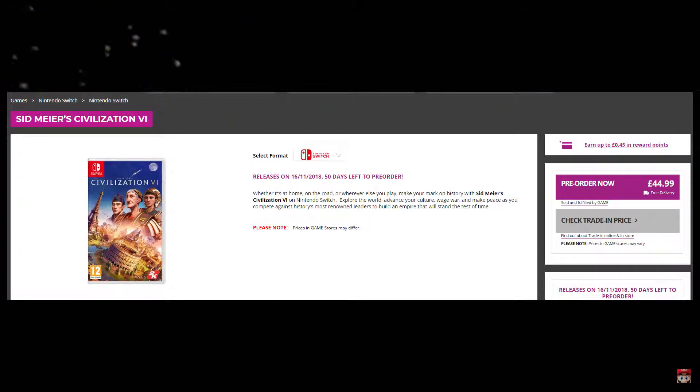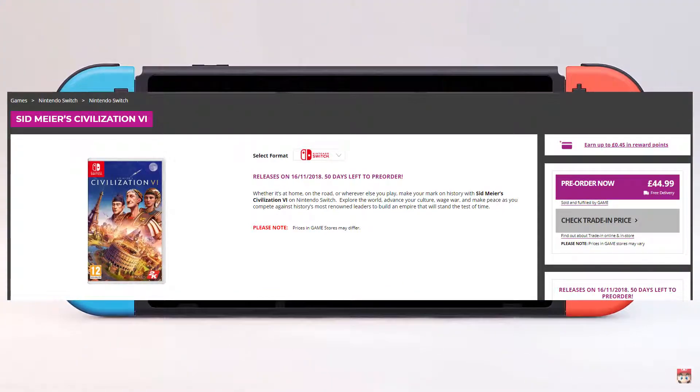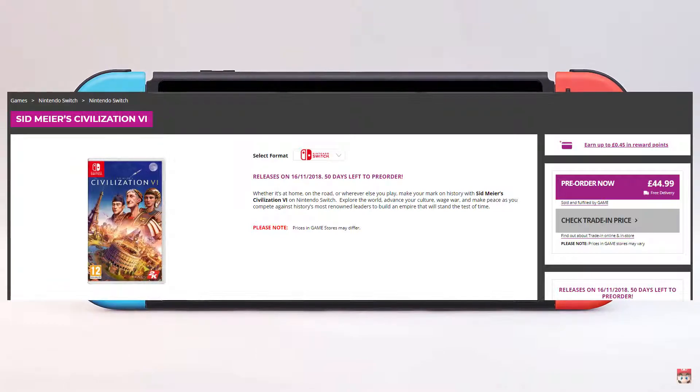I have a GAME Elite membership — I'm not sure why I got it, it sort of happened when I bought my Switch — but as a result I'm probably going to buy Civilization 6 from there, so that makes sense for me.